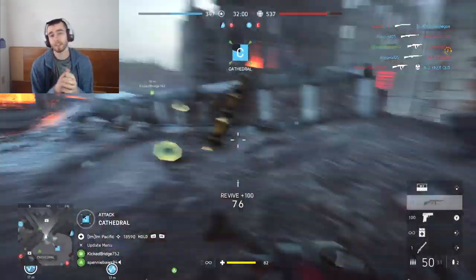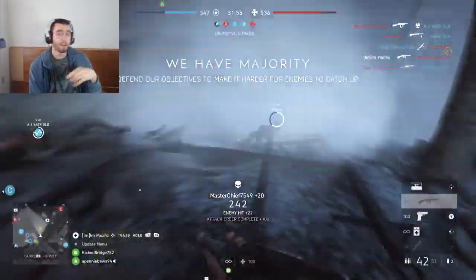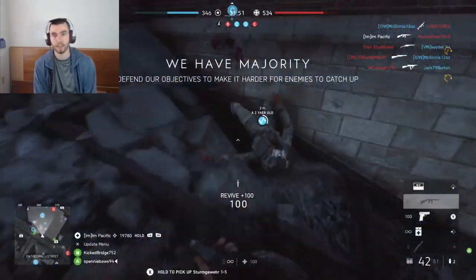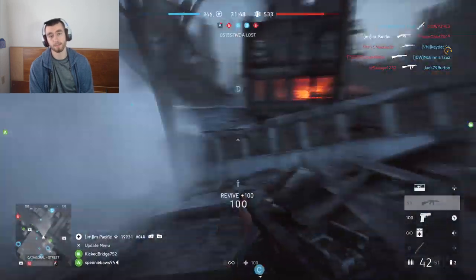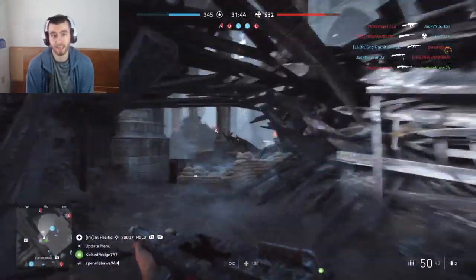Now, Devastation is built so that you go from close to long range very fast. But there are more opportunities for close range gunfights, so the SMG is really going to help. I always use the Thompson — I love it. It's a fun gun and it makes me feel like Al Capone sometimes.